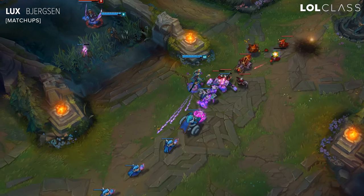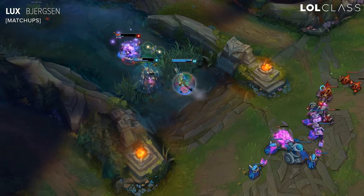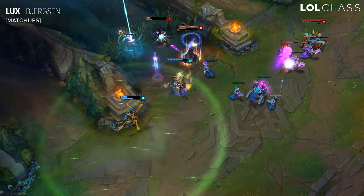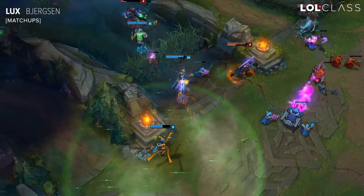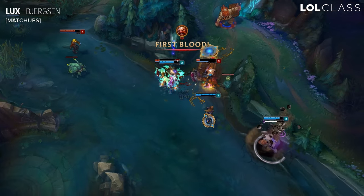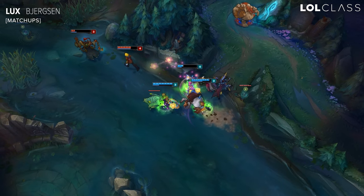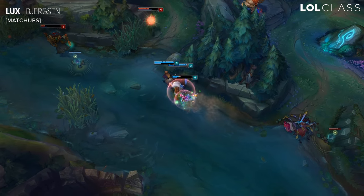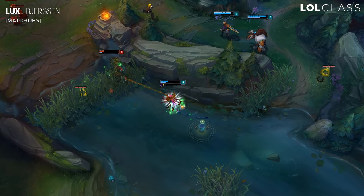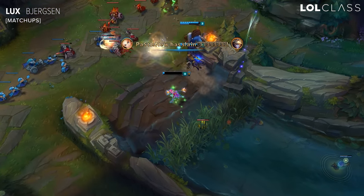Some of Lux's hardest matchups are definitely really mobile assassins. Because if you ever end up missing your Q — by them either dodging it or avoiding it with one of their abilities — you're going to be really vulnerable to getting killed, and your shield is not going to help you through their high burst. Champions like Fizz, Zed, and Kassadin are all really mobile and have ways of dodging your skillshots, which pretty much just renders you really easy to kill afterwards. Make sure you look for items like Zhonya's, which is really helpful against Fizz and Zed to avoid their ultimates. It's mainly just about holding onto your Q and never using it until you're sure you can hit it.